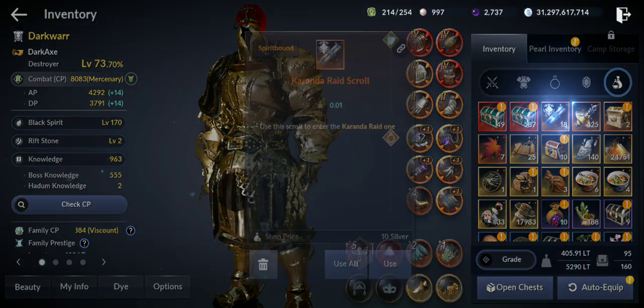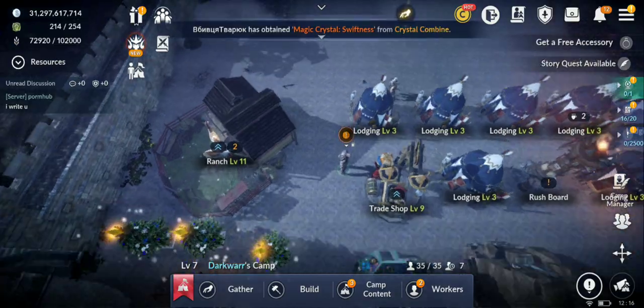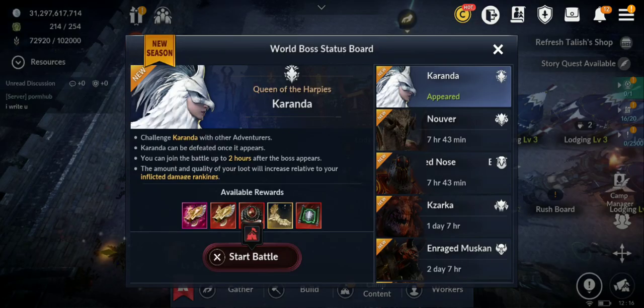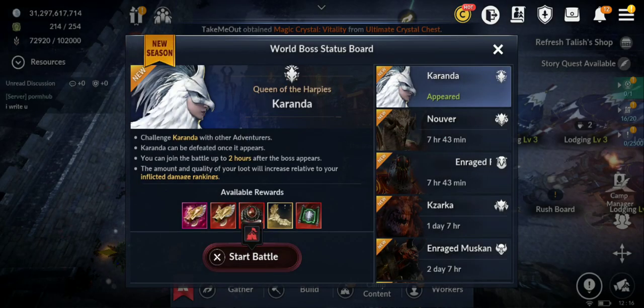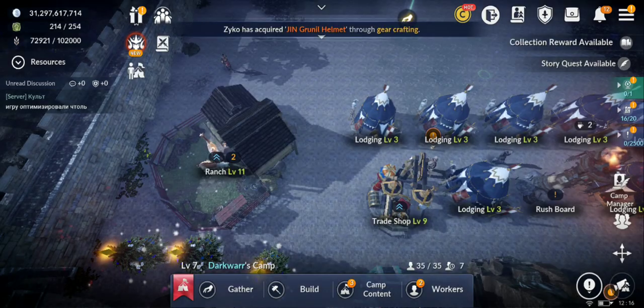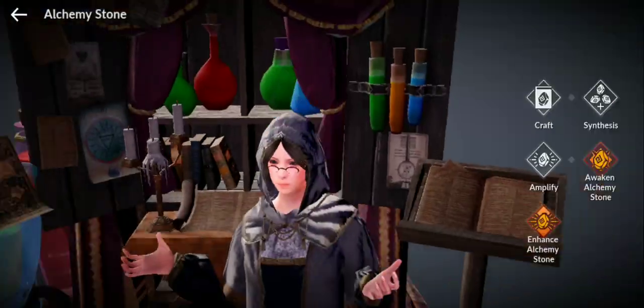I'm going to do like 50 or more runs — I have 18 here for Karanda. The new season bosses should give a higher chance for red gear and also more fragments, so I'm going to test that. Another factor to increase your chance: make sure you have an alchemy stone.